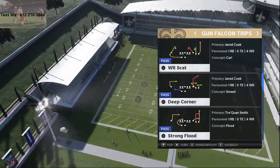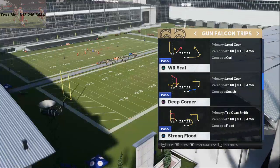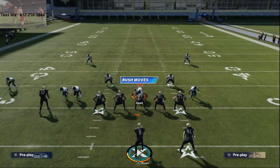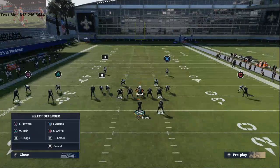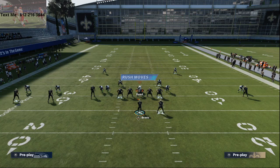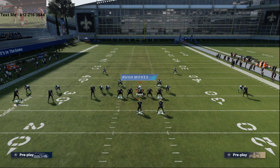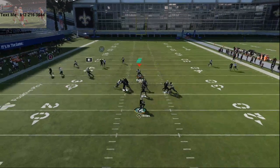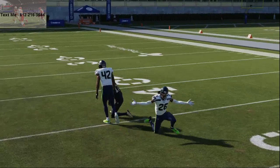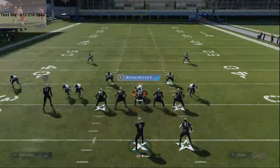We're going to flip this play so that we're not running that route to the Michael Thomas side — we're running the route to a different receiver. The route on the right side of the screen is going to absolutely torch man-to-man coverage. It's going to torch the meta man-to-man coverage as well, because a lot of people like to put those purple zones out there — shade coverage down, shade coverage outside, and shade coverage over top. With this specific play, you've got two zigs, and this route is going to kill man to the inside. It's a lot deeper of a route than you originally see on the screen.